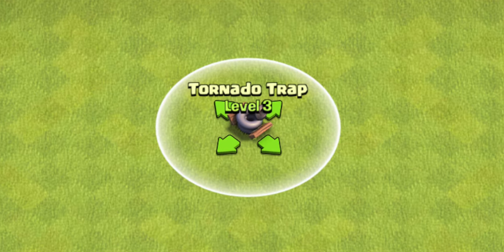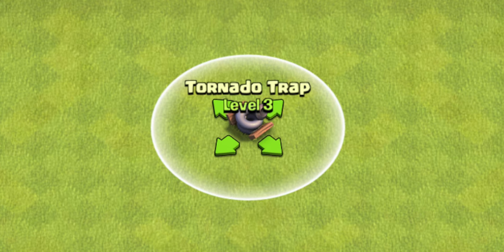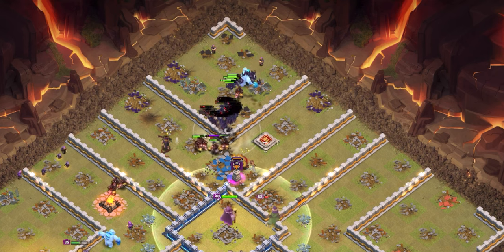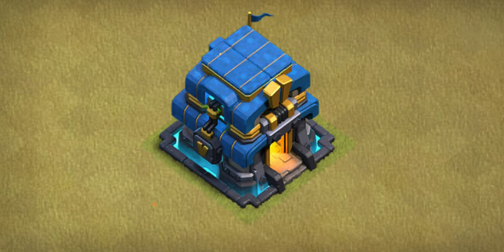Quick tip: if you can predict where the tornado trap is, avoid it with the bat spells — if they get caught in it, it will destroy them all. Most of the time the tornado trap should be near the town hall.